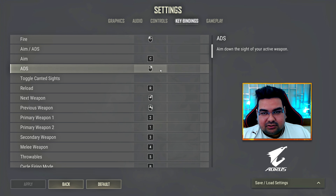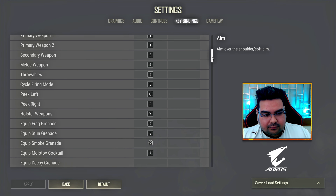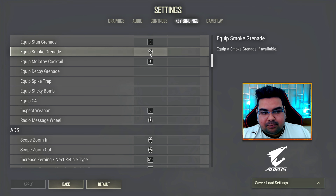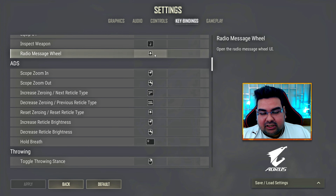Separating aim and ADS will increase your ADS speed by 50%. Make sure to keep smoke grenade on your left mouse button. For the radio message wheel, make sure to keep it on the middle mouse button.